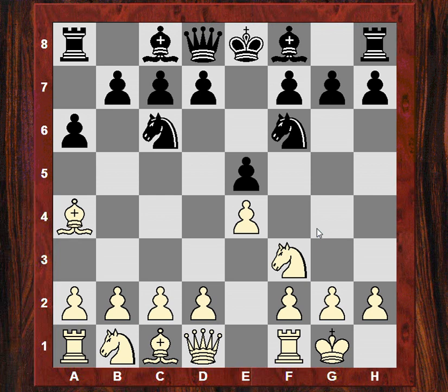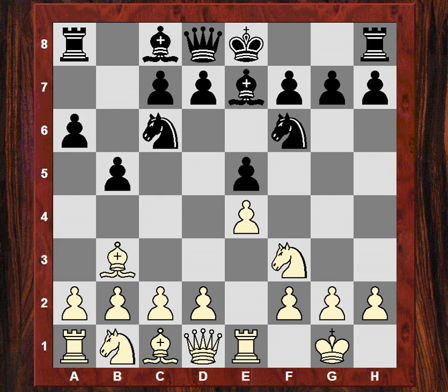Be7, now the pawn is protected. Standard Ruy Lopez moves. d6, so this is a very solid continuation and no Marshall gambit or anything, not losing a pawn. This knight often reroutes later to the center and then maybe c5 is an idea, to keep a bind on d4.